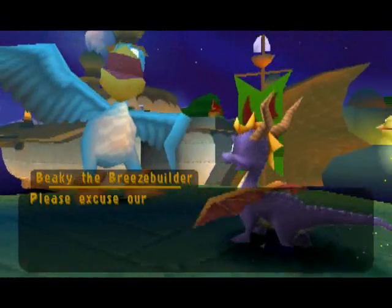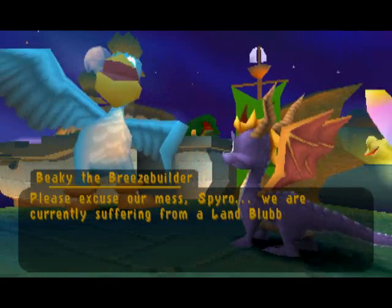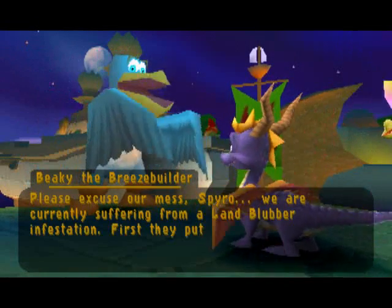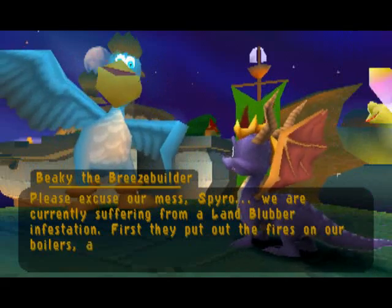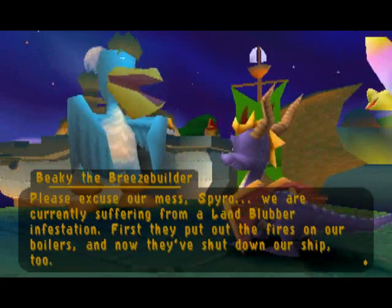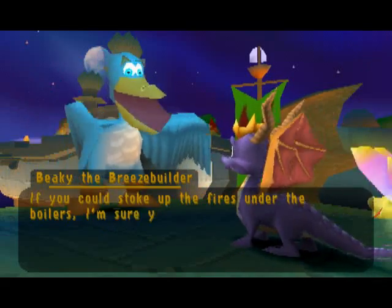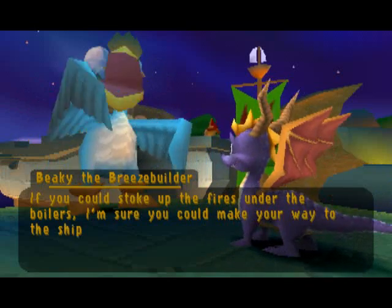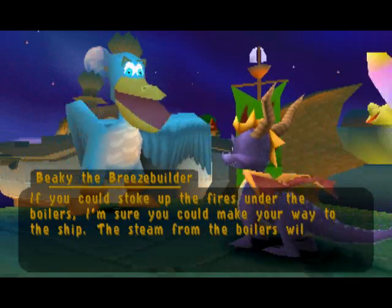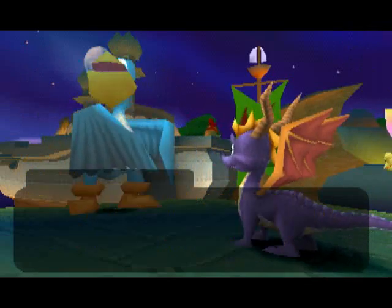Please excuse our mess, Spyro. We are currently suffering from a land blubber infestation. First, they put out the fires on our boilers, and now they've shut down our ship, too! If you could stoke up the fires under the boilers, I'm sure you could make your way to the ship. The steam from the boilers will activate our highly advanced machines. The boilers! Okay.